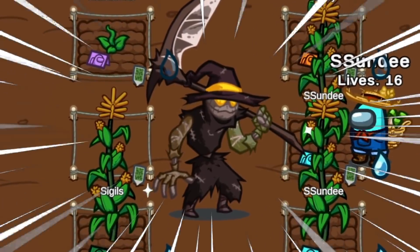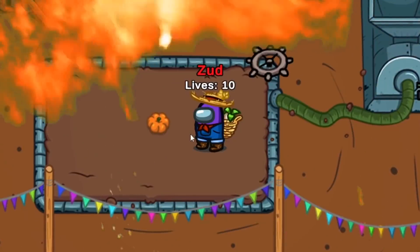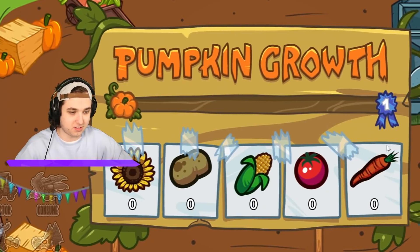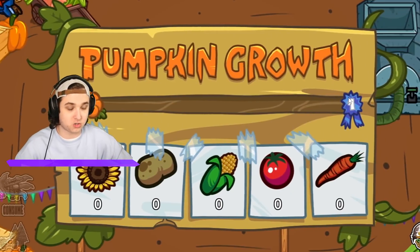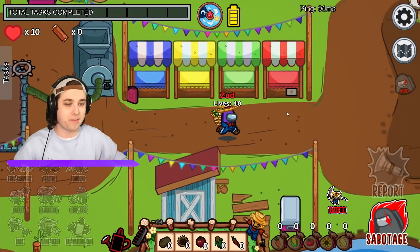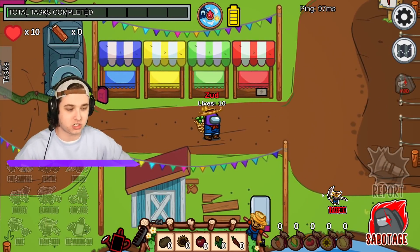Today I am playing as a scarecrow in Among Us. The crewmates are trying to make this pumpkin really big - you can see they have to put in different veggies to fill up a bar. As soon as that bar is full they win. However, I need to work amongst them and actually go against them - I'm like an evil farmer, but I'm actually just a scarecrow.